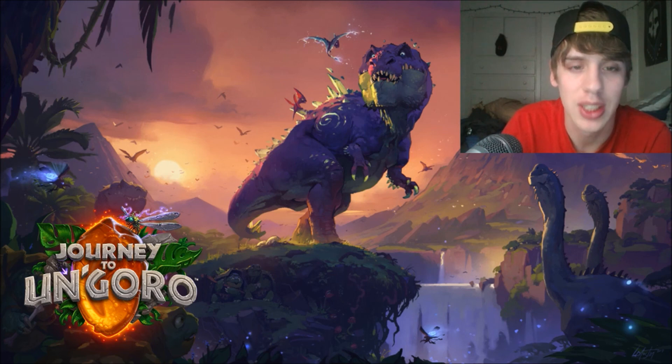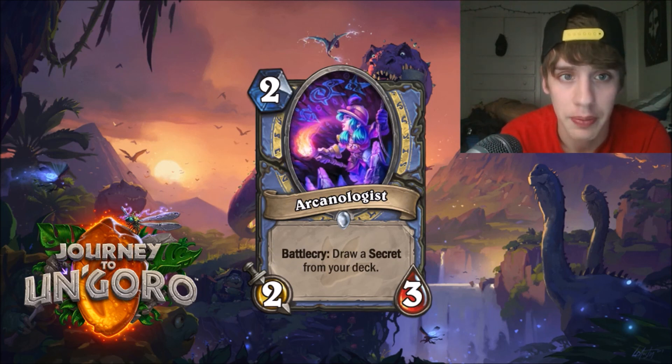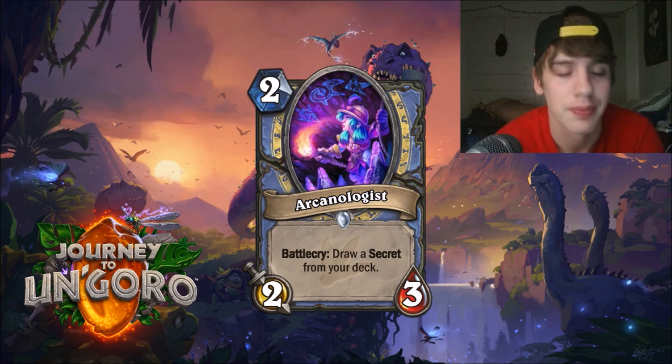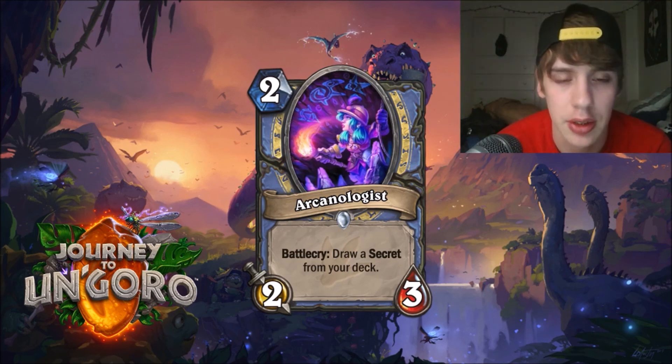Last card revealed is Arcanologist, a Mage card. It is a two-mana two-three Battlecry: Draw a secret from your deck. All Mage secrets are three mana, so this is a perfect curve every time — play it on turn two and you have perfect curve to play your secret next turn. You can get to your Ice Barrier, Ice Block, Mirror Entity, Counterspell, or whatever else you're playing with relative ease. Arcanologist I think deserves a 10 out of 10 just because of that perfect curve. It's going to be played and seen in most Mage decks.